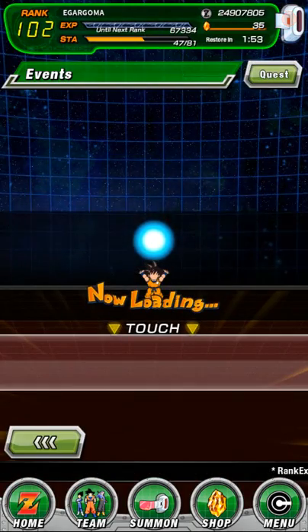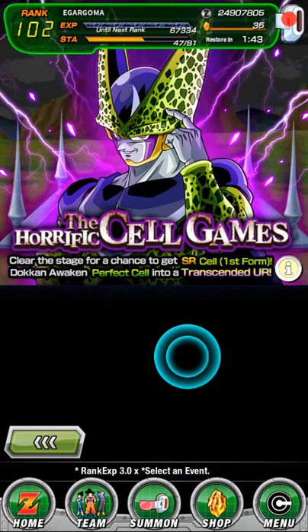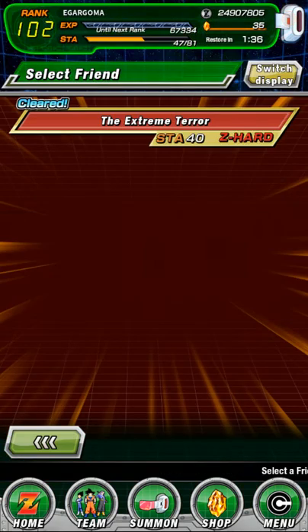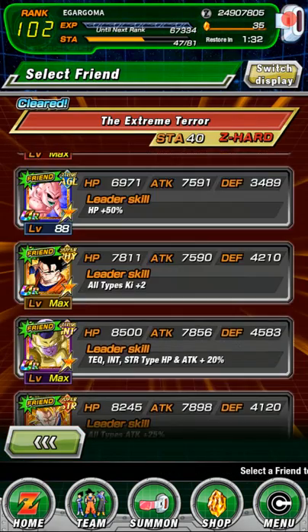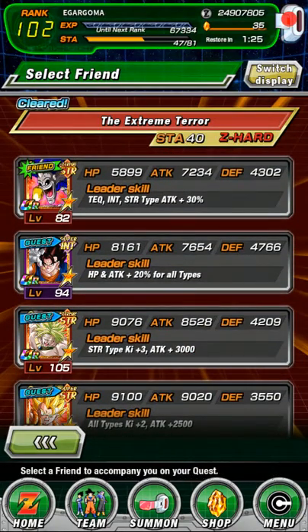The team we are using is basically a full LR team except for one unit. The one unit we have in there is Gohan, because he does tremendous damage — his damage is incredible — but he also can stop regeneration, and we need that third party that can do that. You can use a full LR team, but only if you have a double Gohan, which in this case we don't.